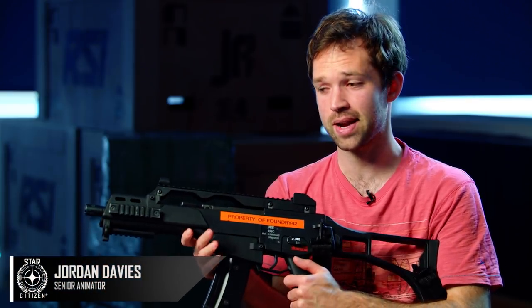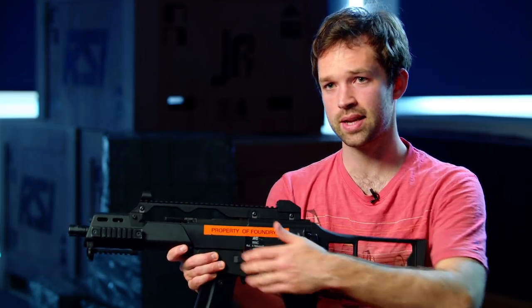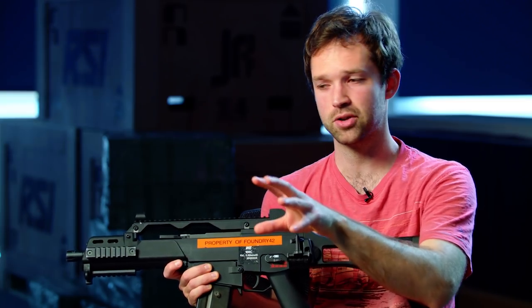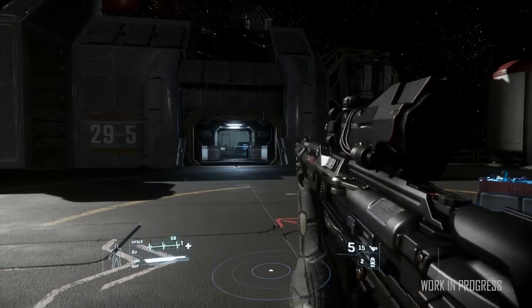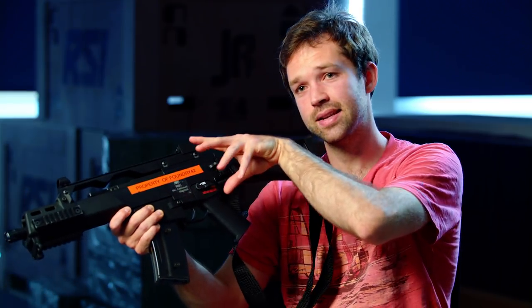The reload gives animators a chance to put more personality into the weapon — there are a million different ways you can reload this. A big problem we had with animating the reloads was the magazine arm. We've limited it to about 45 degrees when it opens, but that does eat into the shooter box we try to keep clear in the middle. So we had to play around with how much we keep the weapon pointing forward while rotating it up so you see everything interesting on the inside.